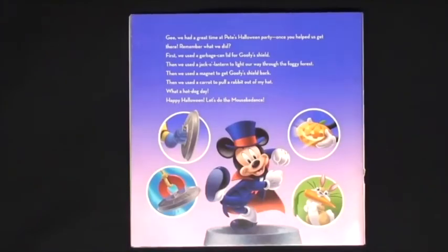Gee, we had a great time at Pete's Halloween party! Once you helped us get there, remember what we did? First, we used a garbage can lid for Goofy's shield! Then we used a jack-o'-lantern to light our way through the foggy forest! Then we used a magnet to get Goofy's shield back! Then we used a carrot to pull a rabbit out of my hat! What a hot dog day! Happy Halloween! Let's do the mouse-ka-dance!